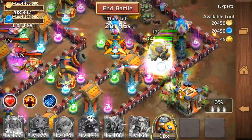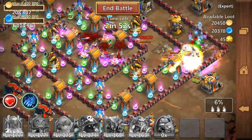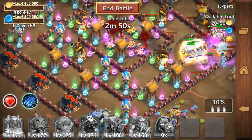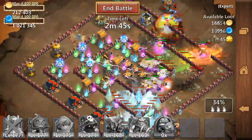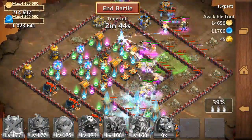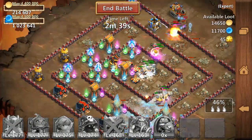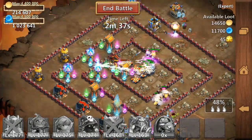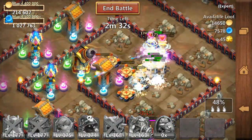I was trying to spawn my heroes in that little little place. Take a look at this — I'm using Snowstorm on the Magic Towers, three Magic Towers at the bottom. And look at that. That little place to spawn your heroes was so cool. I've got 48% — just a few more percent.